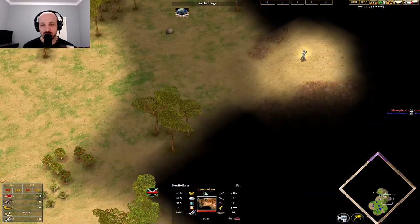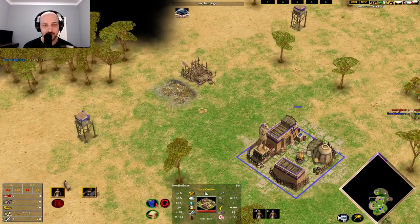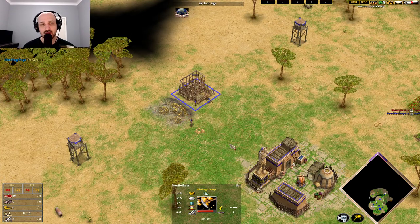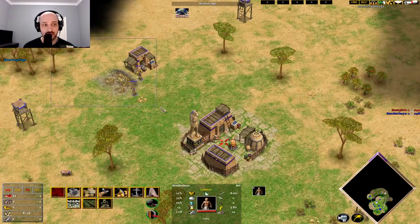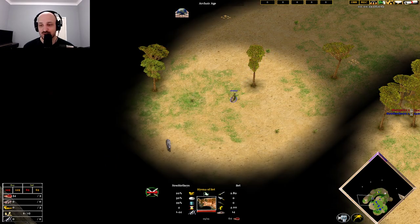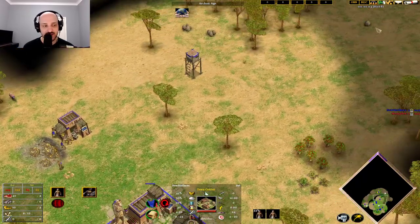There's normally a hunt in front. There's our giraffe — we send our priest over to convert those. Put three villagers onto food, put another villager over onto gold. The reason we're doing this is because we need to get early gold for a very early temple, because we need to advance very fast. I see a lot of pros not do this and I'm always confused as to why — they're always short on resources.